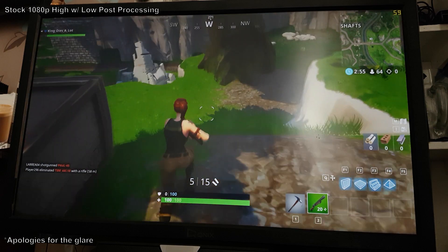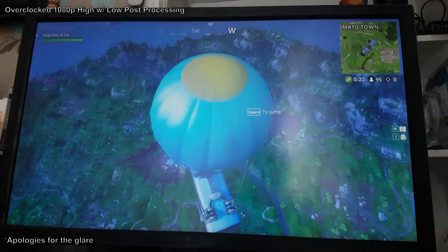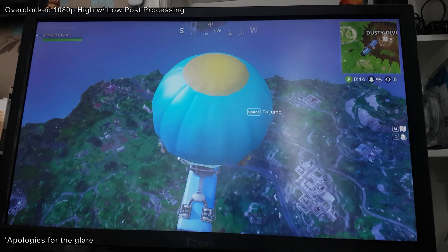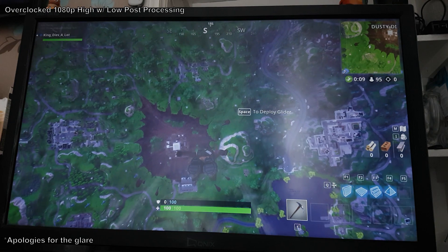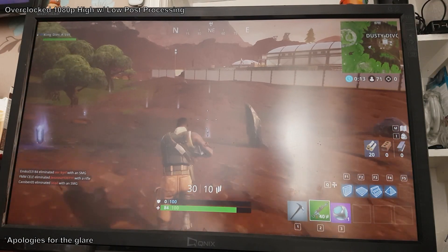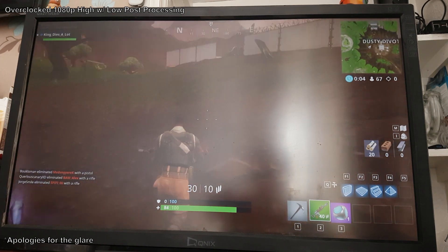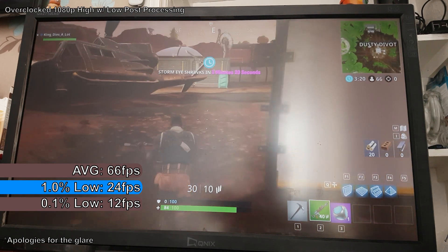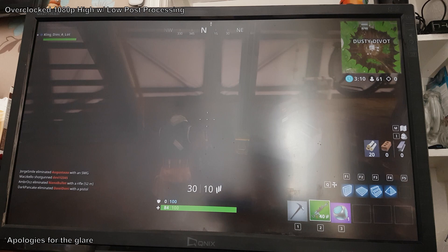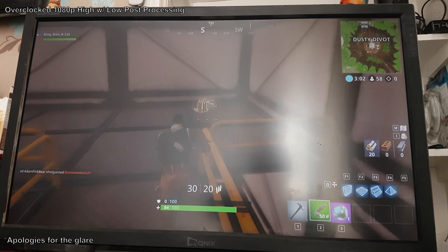I tested the game at 720p as well, but won't be including those tests as 1080p performance is pretty good anyway, with some tweaking in graphics settings being all that's needed. Overclocking didn't have too much of an impact but it definitely did help. At 1080p, FPS in the pre-match area got over 50 at points, FPS when diving ranged between 30-45, and on the ground gameplay was really smooth with no stutter and FPS constantly over 60, occasionally hitting over 80. A 15-minute FRAPS benchmark showed an average of 66 FPS, with 1% and 0.1% lows of 24 and 12 FPS.